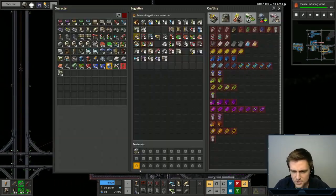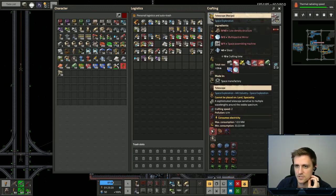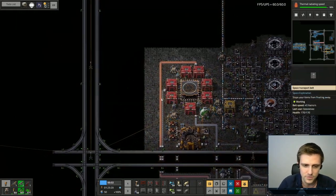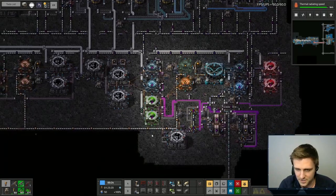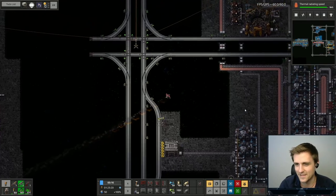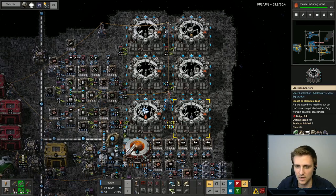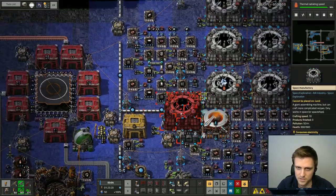Not too bad. Let's see — telescopes need multispectral mirrors, assembly machines, glass, and low densities. We do not have the multispectral mirrors yet over here, so let's go grab those from our old base. We obviously were making them over here for our energy. Right down here we should have some multispectral mirrors — let's just grab two stacks. Should be plenty. And we are going to need more telescopes in the future, but I don't think so many that we should have a building specifically for telescopes. That's maybe a little bit ridiculous.